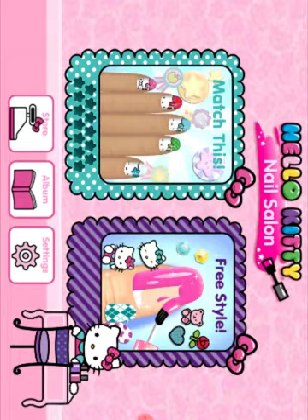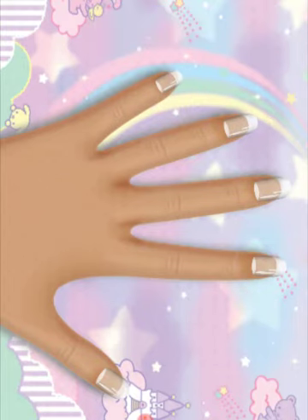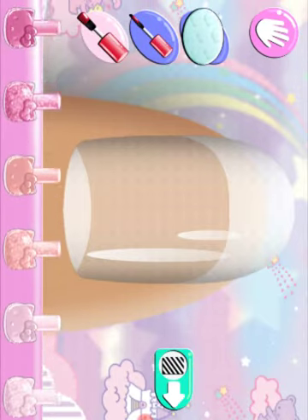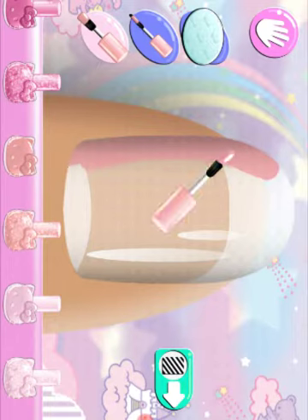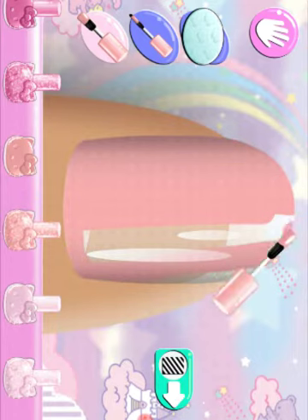I played this before, by the way. The latest trend in nail polish color — choose the color you want to use from the tray. Use your finger to brush it on the nail.